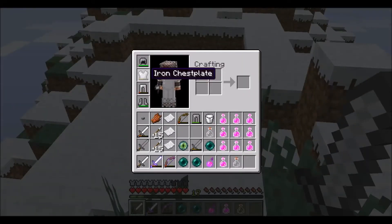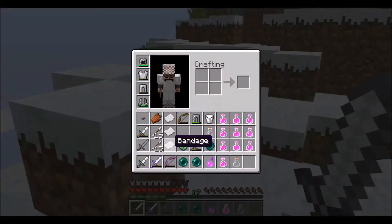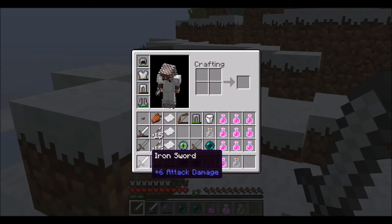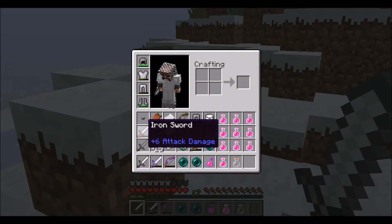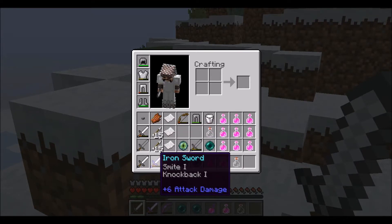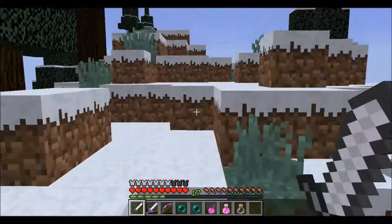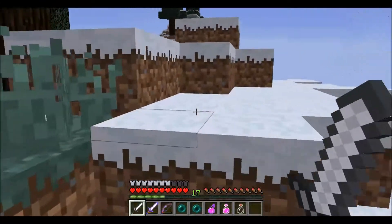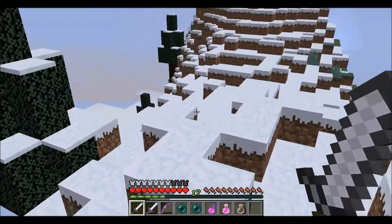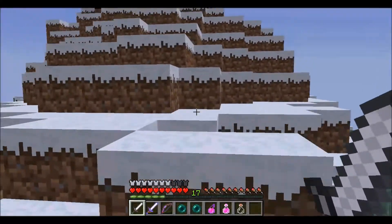Especially considering how much of it is — these were the iron leggings and they're almost depleted. I was hoping to find some more but it didn't quite work out like that. I've gotten probably five or six iron swords, enough to fully repair this one. I have a spare one over here. And then I have one with Smite 1 and Knockback 1 on it. And I've got to say, this is not the enchanted iron sword that I had before — when I first opened that chest just a second ago — it's actually a different one, a better one.